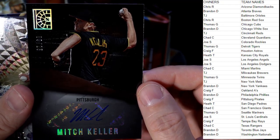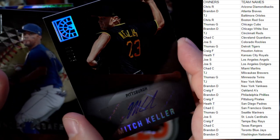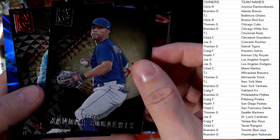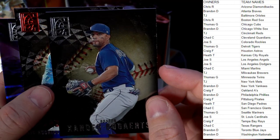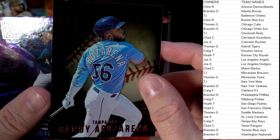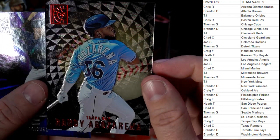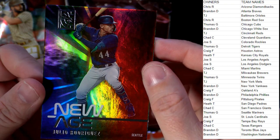Then we have a Xander Bogaerts, Red Sox — Chris R, that one's coming your way. Then we have a red — a Raz Arena, Tampa Bay — Craig F coming out to you.